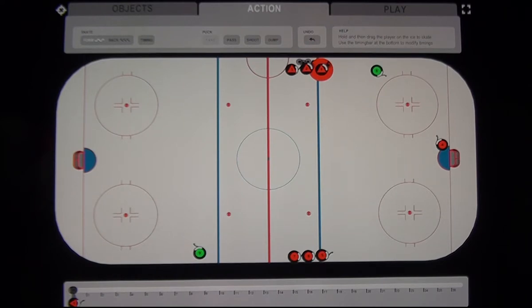Now we're going to rim the puck around the boards to number four who's standing in front of the net. We first hit the dump sign and then put the puck along the wall — you first touch the ice surface where you want the puck to first contact the wall, then keep advancing the X along the wall until you get to the point where the player can pick up the pass. Once happy with the positioning, hit the X and that freezes the puck in that position.